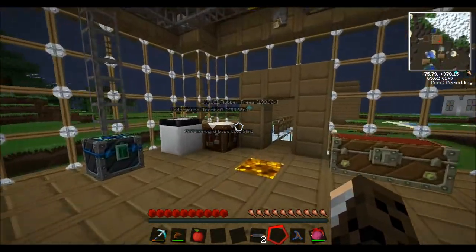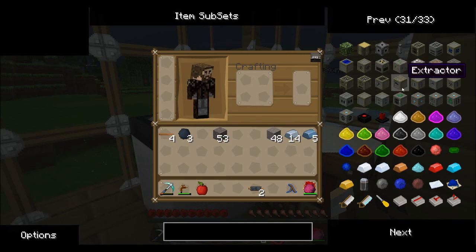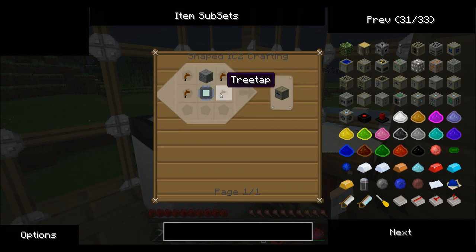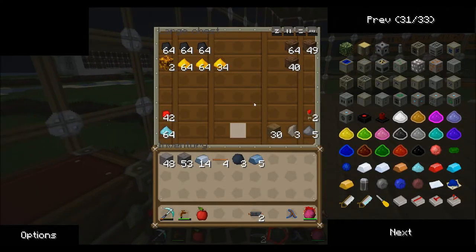Now the last machine we're going to build to start is the extractor, which is right next to the macerator — so these are two basic machines. And for this you need four tree taps, machine block, and another electronic circuit, which are the easiest things to build.